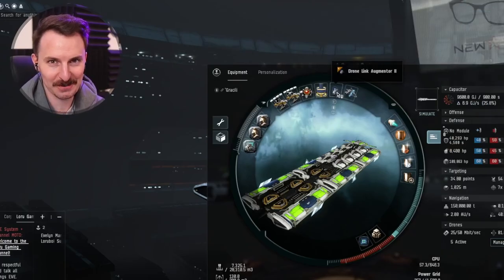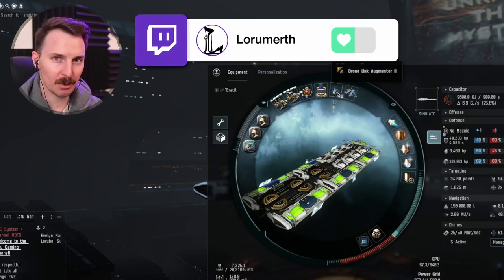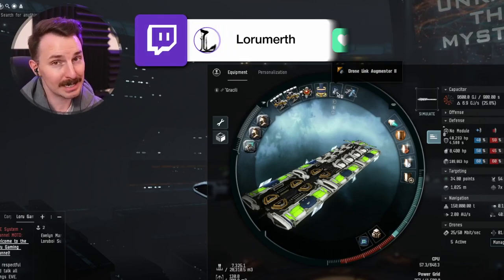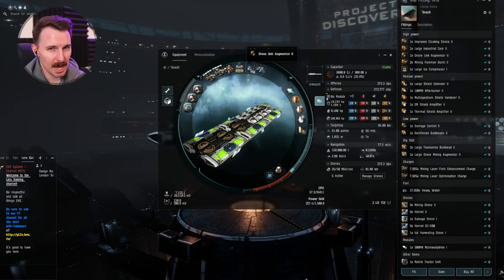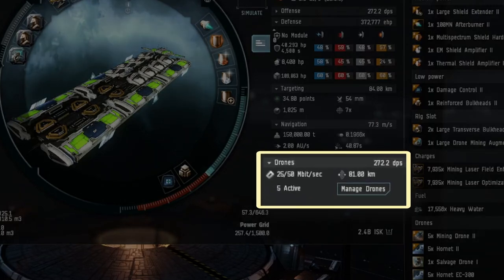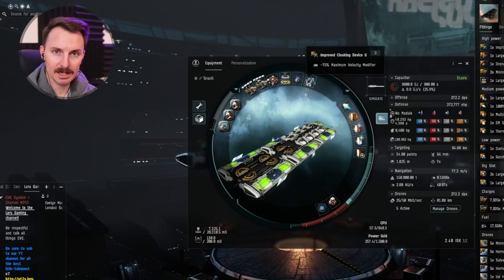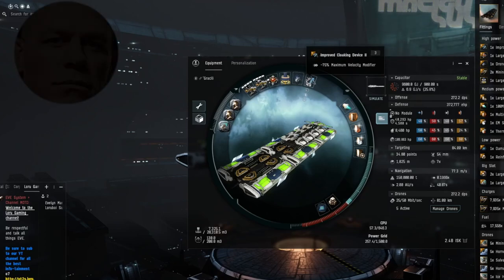Next, we have the drone link augmenter. You'll notice we're not running shield boosters on this fit — we're going to have a separate video when I get skilled into those, as those modules take some time. The drone link is to let you use your literal drone army at any distance when you're on the belt. Finally, the cloak is to ensure that when you're waiting out your siege timer at a safe point, you can cloak up and be nice and invisible.